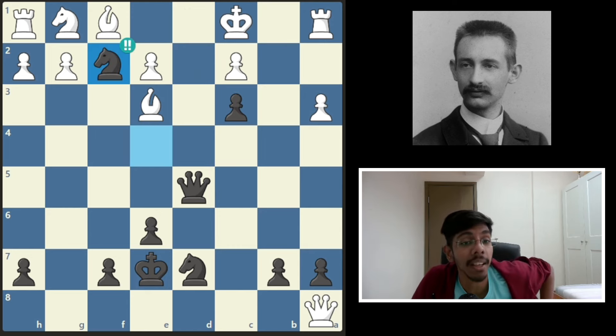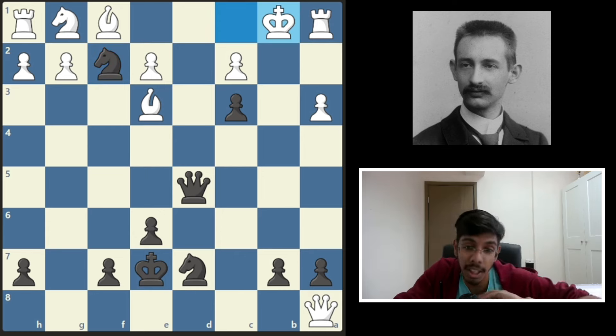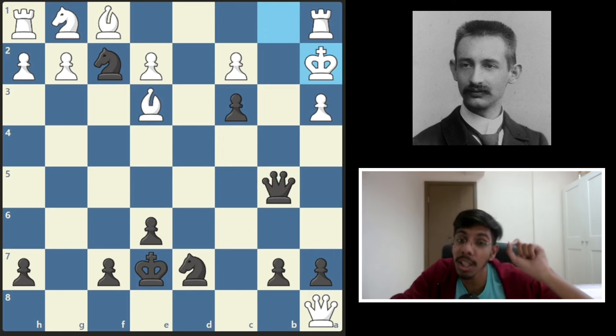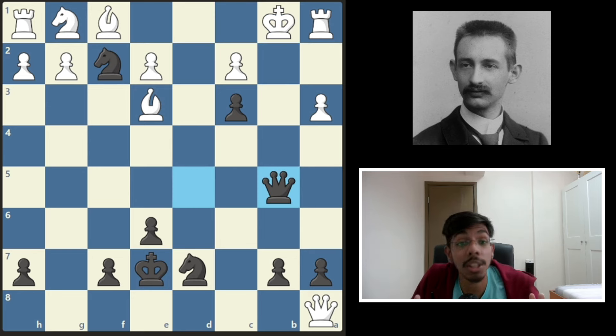White could not take the knight, and black was threatening mate in one with queen here. So white tried to run away with the king, but that did not help. Queen check from the b file and the king is dead — nowhere to hide. If the king goes here, it's mate. If the king goes to the other side, another mate. So in this position, just after 18 moves, white resigned.